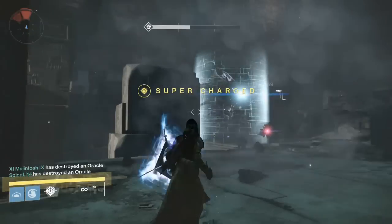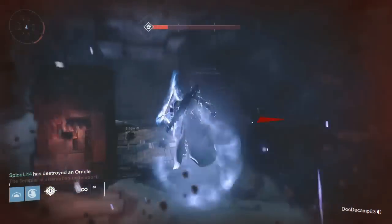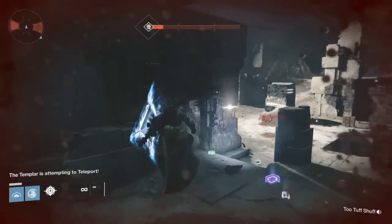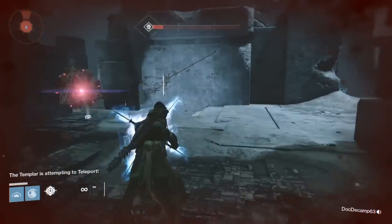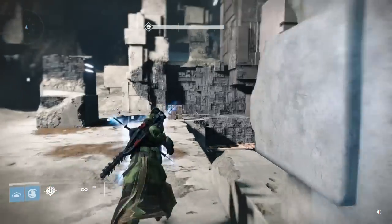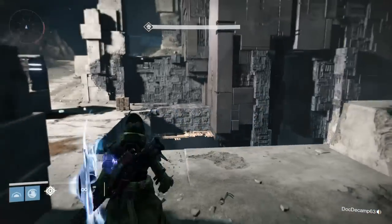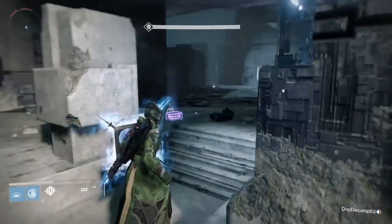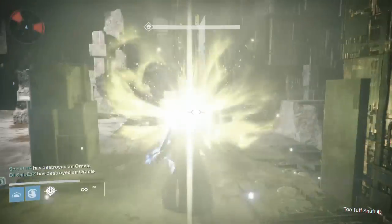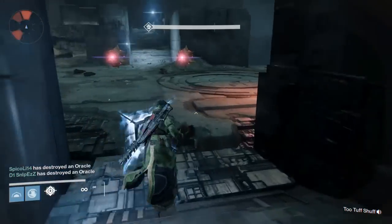Jumping up and using the slam is by far the most powerful move. Using the super — which is the left and right bumper — is what shoots the super and takes down the shields. You'd be surprised at how many people don't know how to run the relic at all, don't even know the buttons, or just don't care to use it.